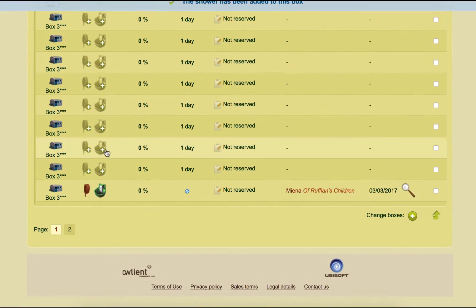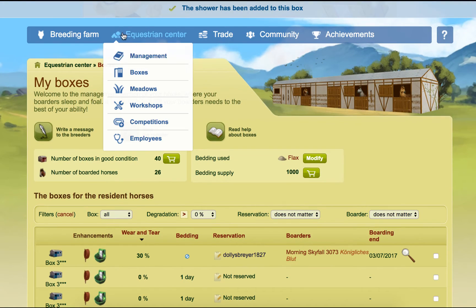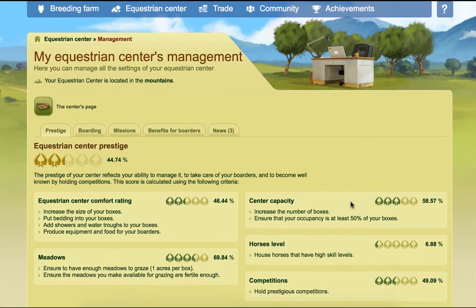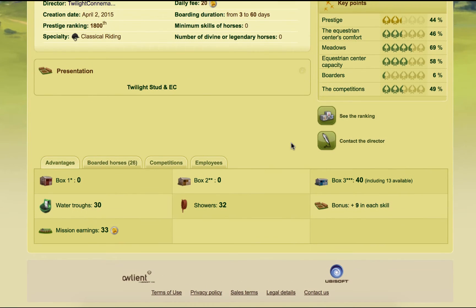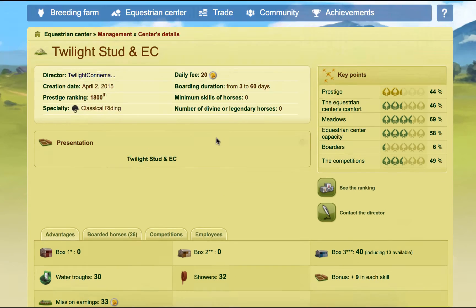We'll try putting showers and water trucks on all of these now. What I might do, just to make this a little bit quicker — we've got 32 of those, so we need another eight showers and we need 10 water trucks.